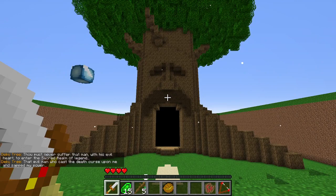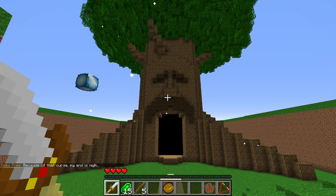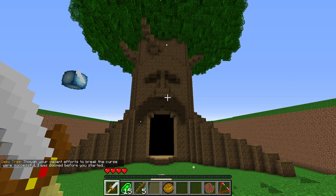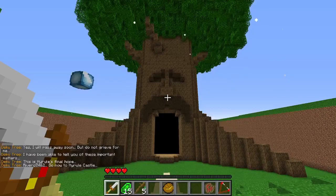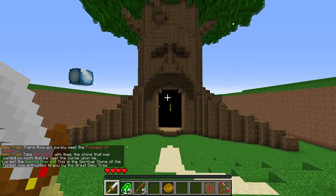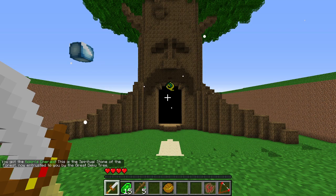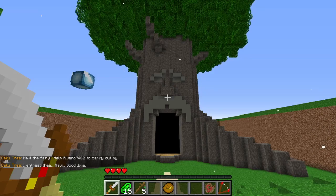The Deku Tree continues: 'That man cast the death curse upon me. Because of it, my end is nigh. Though your valiant efforts to break the curse were successful, I was doomed before you started. I will pass away soon — but do not grieve for me. Rivero, go now to Hyrule Castle. There you will surely meet the princess of destiny. Take this stone with thee.' You receive the Kokiri's Emerald, the Spiritual Stone of the Forest. The Great Deku Tree passes away. Next stop: Hyrule Castle.